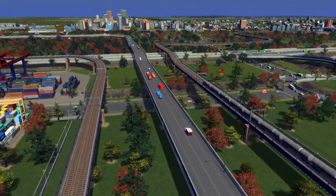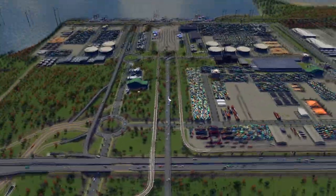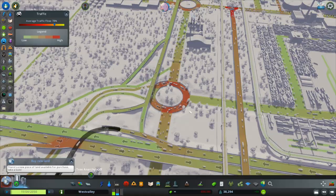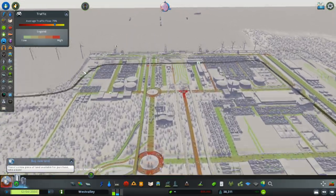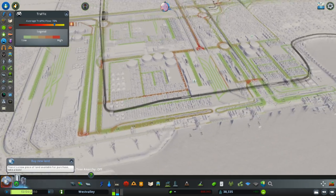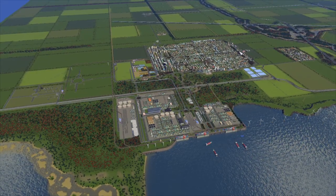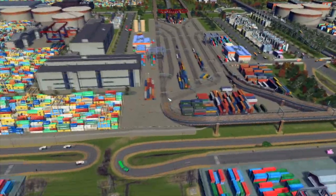I spent a lot of time building the road system for the trains, trucks, and cars. In the next part I'm going to show you the city and expand it even more. Let's take a look at traffic - it's not too bad. My weird little design is causing some problems and one roundabout is in the red, but everything else works okay - a lot of green so traffic moves pretty smoothly. There's one metro line with two stations so people can get to their jobs. The port is really really big.